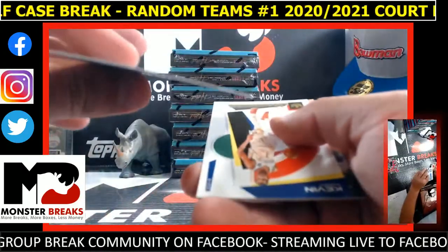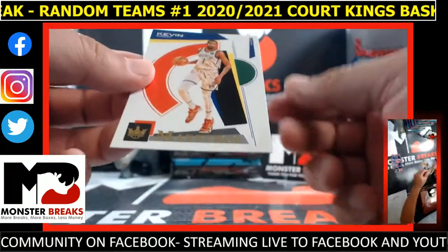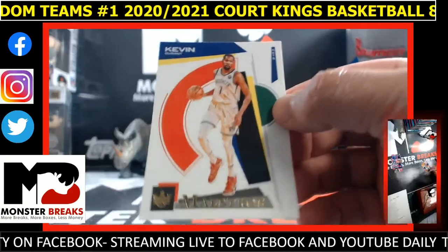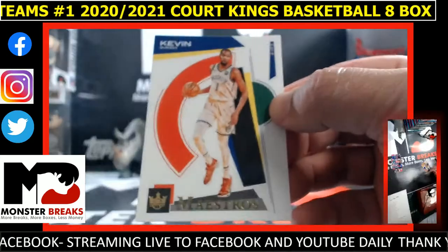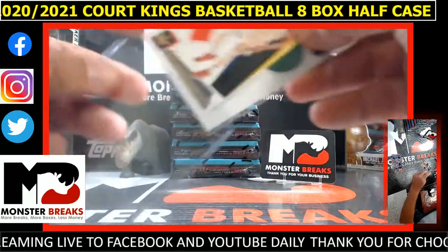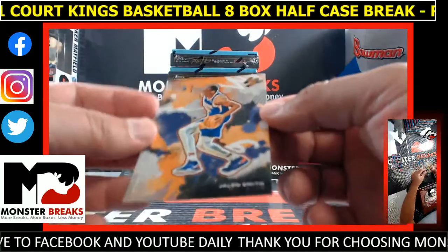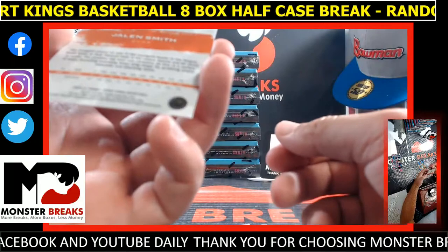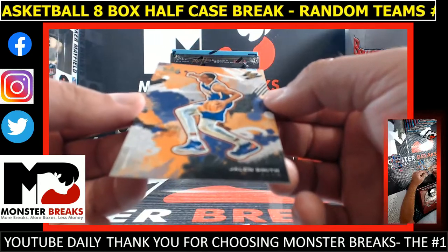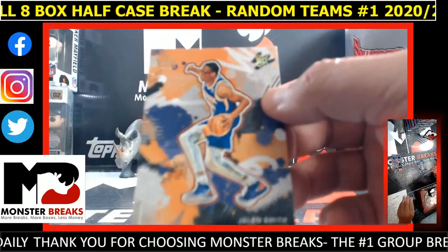Joel Embiid Points in the Paint. Kevin Durant — what the heck is this? A Maestros Kevin Durant insert. Man, that's pretty cool, little Skybox feel to that card. KD Maestros insert. And then there's some foil action on this Jalen Smith — I think that's a level 3. Holy cow, nice card. Jalen Smith level 3, Suns.